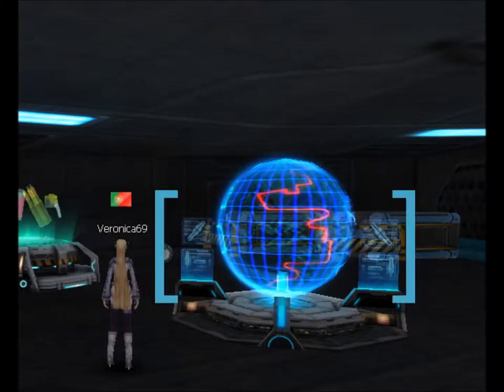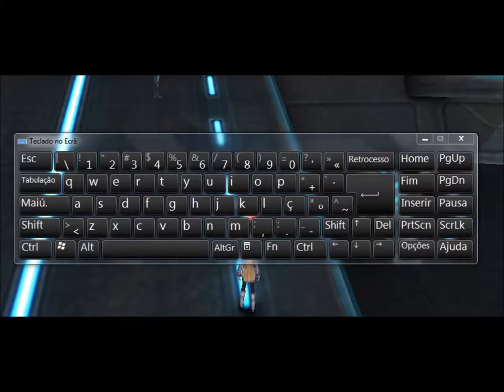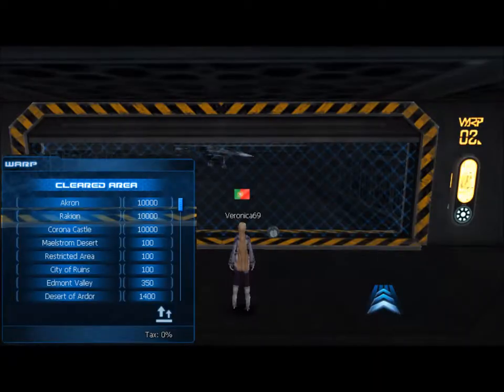Missions are a vital part of Air Rivals. You will need to accomplish missions in order to move on to the next map, and by using the rewards from the missions, your gear and flight skills can be upgraded. In order to proceed with a mission, press the mission button on the bottom right or press the shortcut key P to check your mission window and select your desired mission.